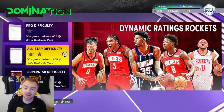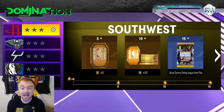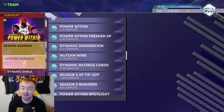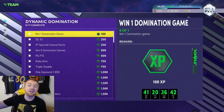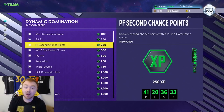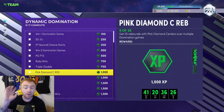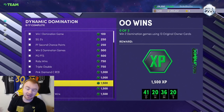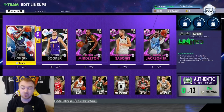We're going to show you guys the best and most efficient way to complete all these games. In one game, not only will I show you how to win by 50, but we're also going to complete: win one domination game, 10 threes with a shooting guard, second chance points with a power forward, 50 points with a PG, and a triple double — all in a single game.